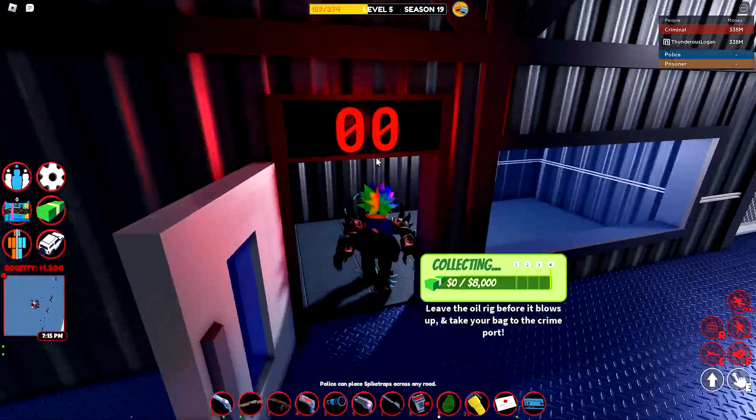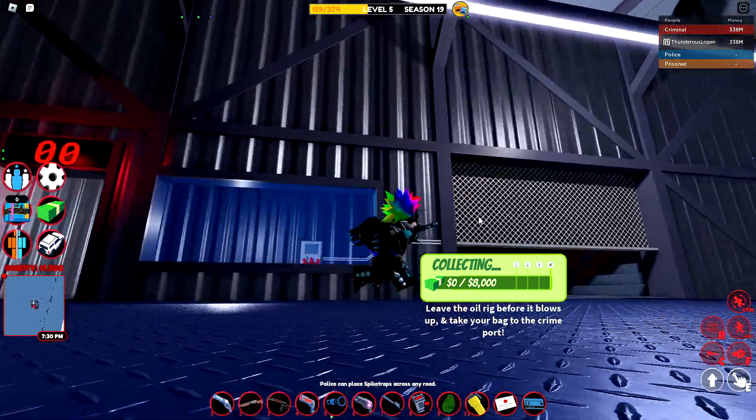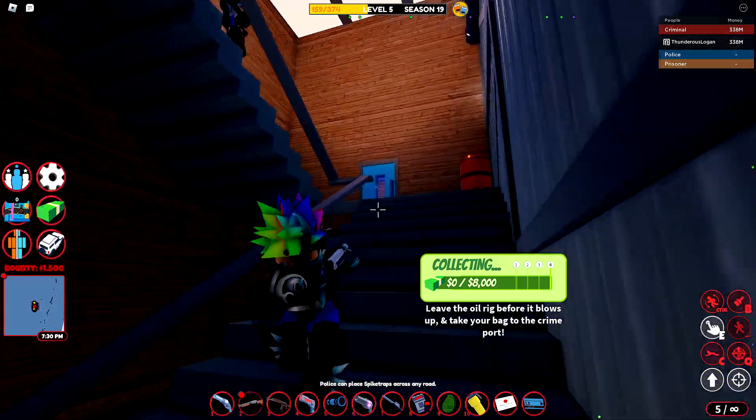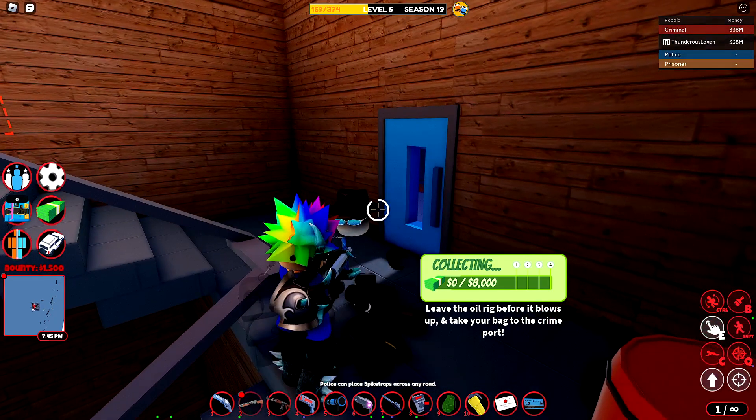Once all these NPCs are defeated, you're going to want to go ahead and pull this lever here. Now there's going to be another NPC up these stairs, so be careful. Let's go ahead and nail them with a shotgun like that.